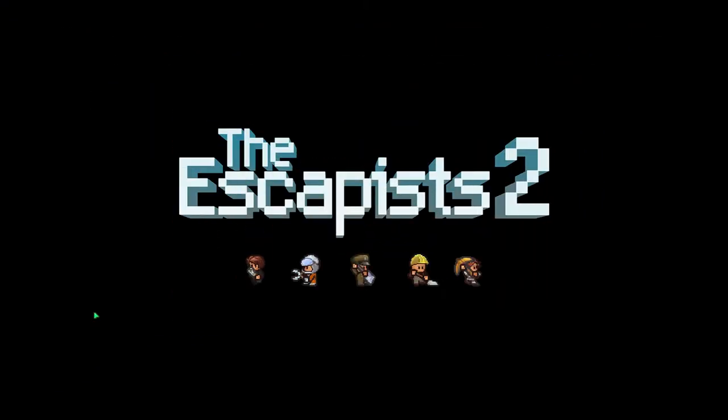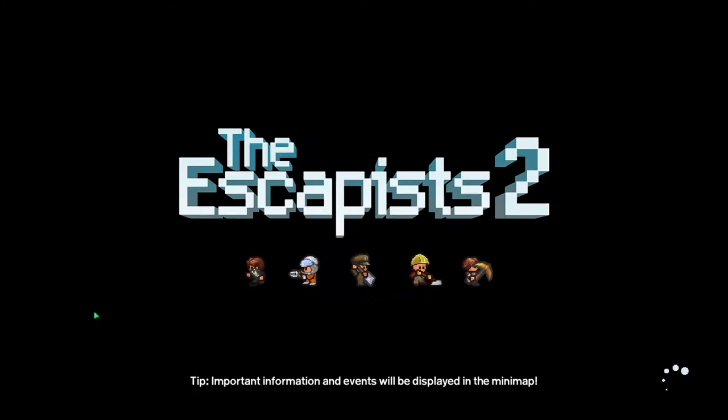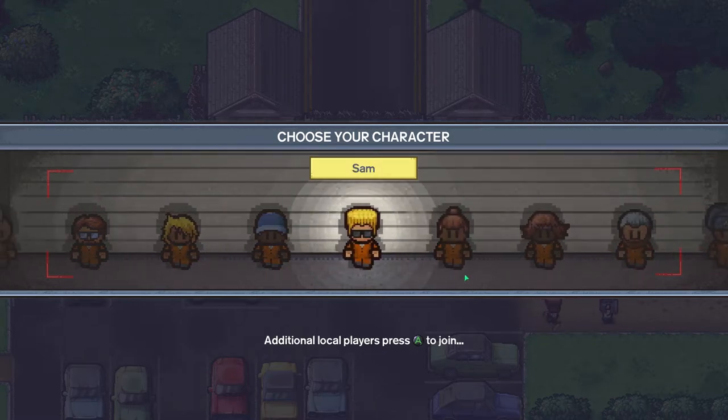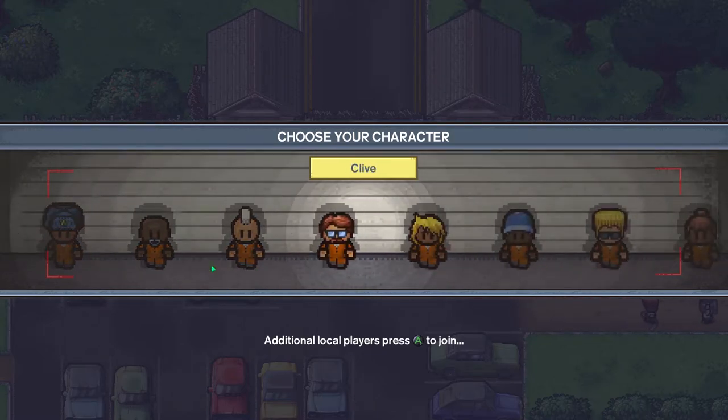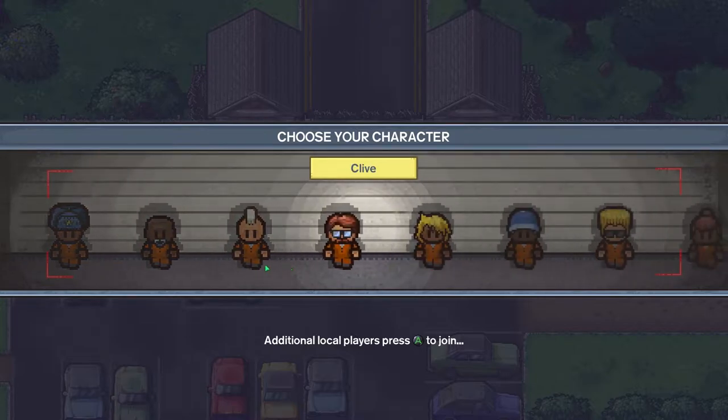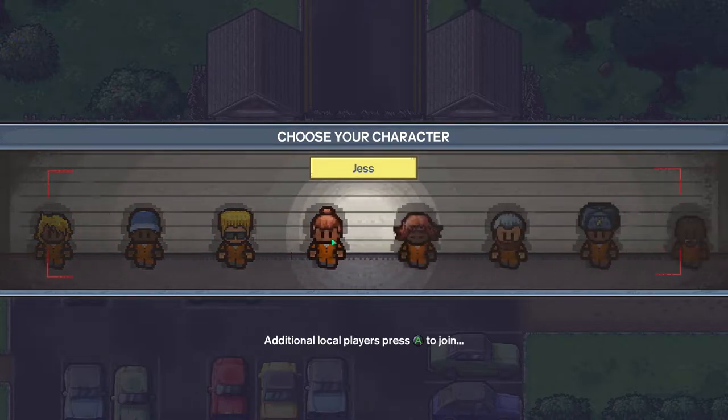Let's go. Other than the tutorial, this is my first time playing it, so I apologize if I'm horrible at the controls. Choose your character — I want one that is close to the one we had in Escapists 1.